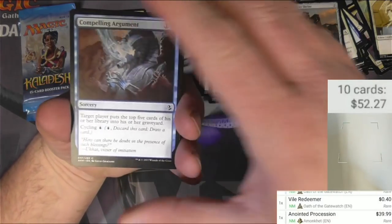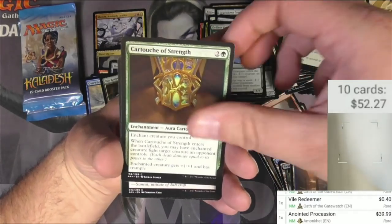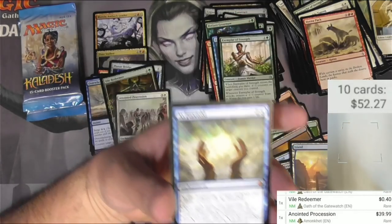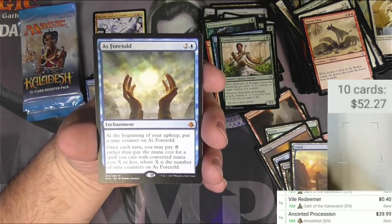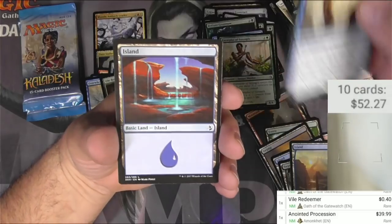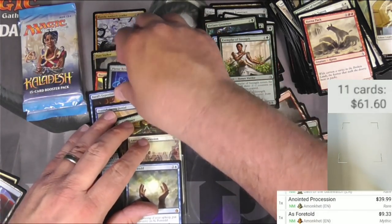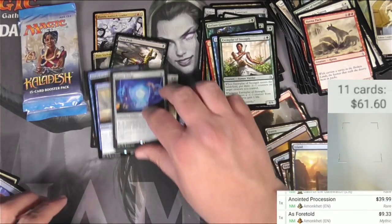Another Amonkhet pack. Compelling Argument again, Brute Strength again, a few Cartouches, Blooded Bat, Haze of Pollen, Cartouche of Ambition, Flameblade Adept, Impeccable Timing, Trueheart Twins, Cryptic Serpent, Exemplar of Strength, and then As Foretold — mythic, two and a blue enchantment. At the beginning of your upkeep put a time counter on it; once each turn you may pay zero rather than pay the mana cost for a spell with converted mana cost X or less, where X is the number of time counters on it. This one seems really good — and it's nine bucks. Amonkhet packs worked out well. It deserves a sleeve, and I'll probably sleeve the Planar Bridge too.